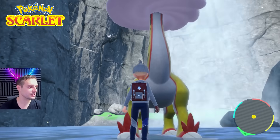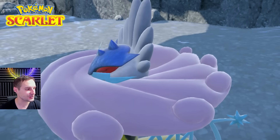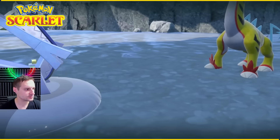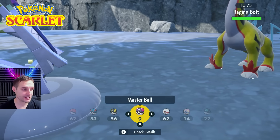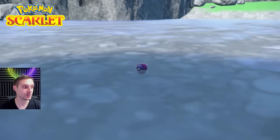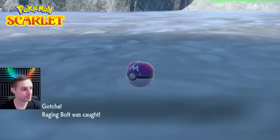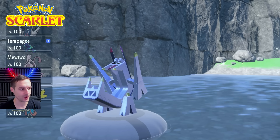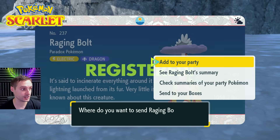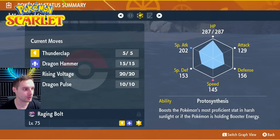There's only one of each, so you will have to do some trading or wait for a raid event to get the other exclusives if you don't have both games. I'll do a giveaway for these. That is Raging Bolt — Electric Dragon typing, really good. It has Thunderclap, Dragon Hammer, Rising Voltage, and Dragon Pulse. Very solid moves.